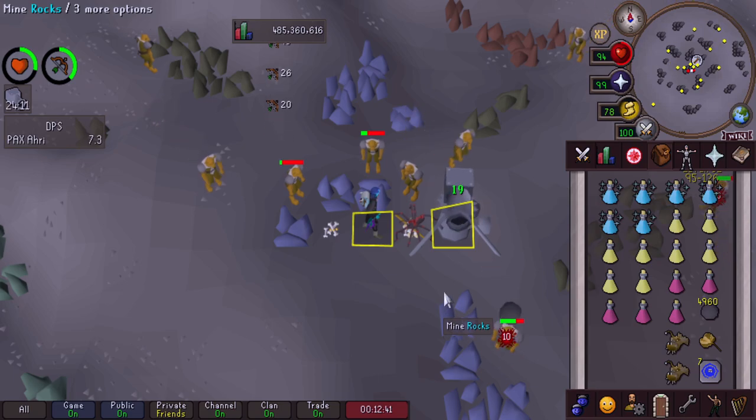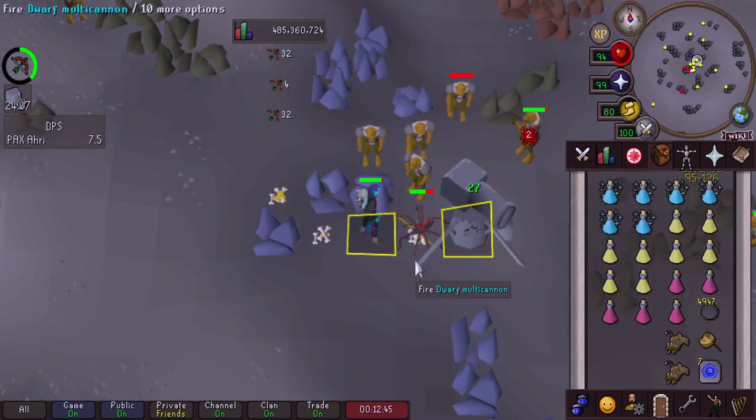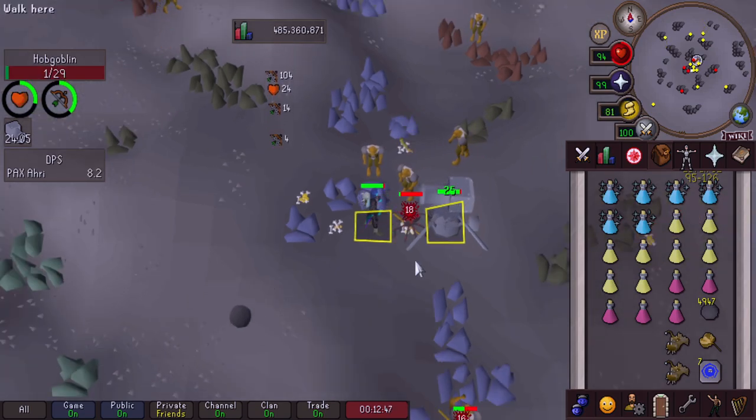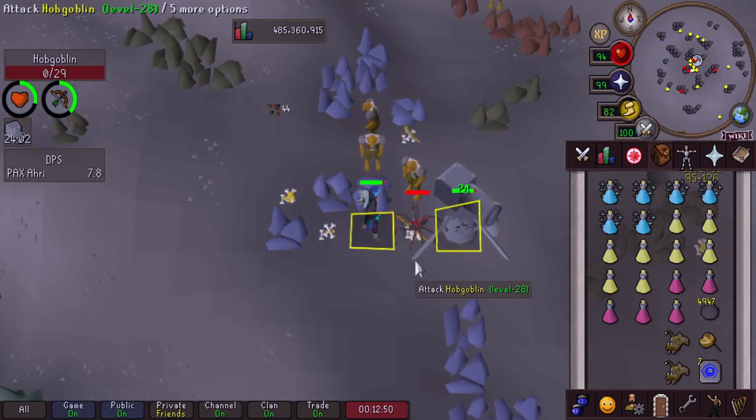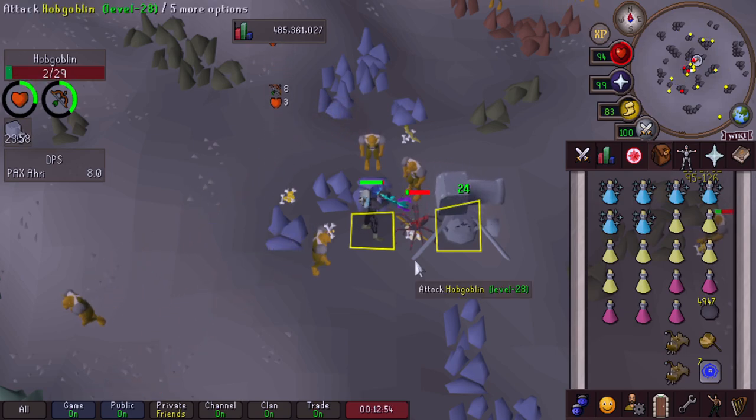As you can see, the cannon is just absolutely destroying, flinging cannonballs everywhere with so much damage output - highly recommend. You may want to bring more cannonballs - up to you and how much you're willing to risk losing - but that is how you get there and that's how you do this spot.